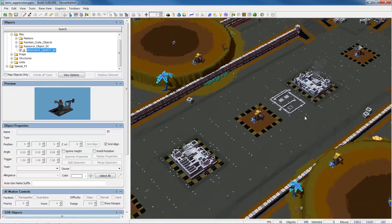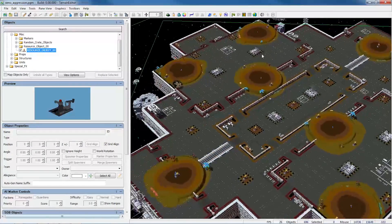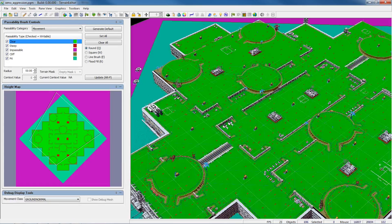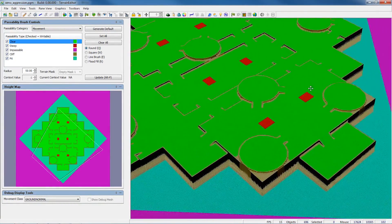Creating island maps with either water or space around them is an easier and faster way to create maps, as there is less to detail, the edges are less important to cover up with terrain, and there is less passability to paint in some cases by using the bucket tool.